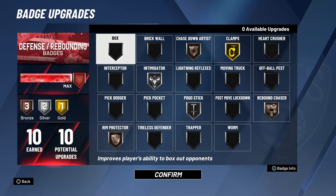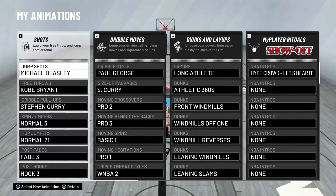For defensive badges, I don't use box even though I made this build to guard bigs. I feel pogo stick is better for defense, and if someone takes a bad shot I'm already in position to get the board. If my guy isn't shooting, I use rebound chaser. My defensive badges are: rebound chaser bronze, rim protector bronze, intimidator silver, pogo stick silver, chase down artist bronze, and clamps gold. I only have 10 defensive badges, which is a bit rough when running as a big.